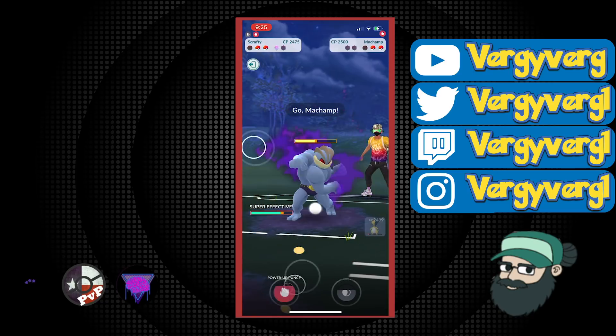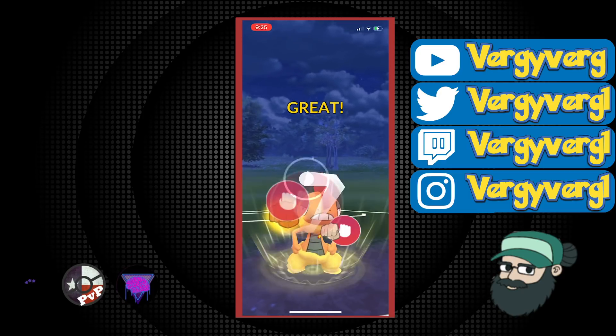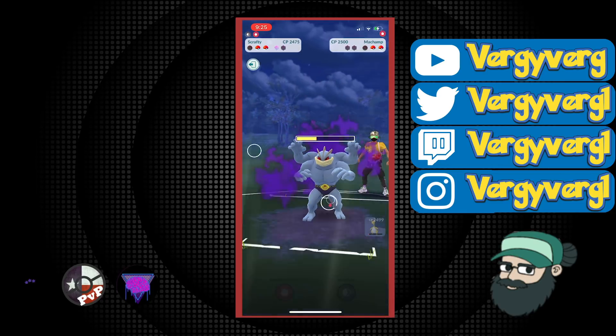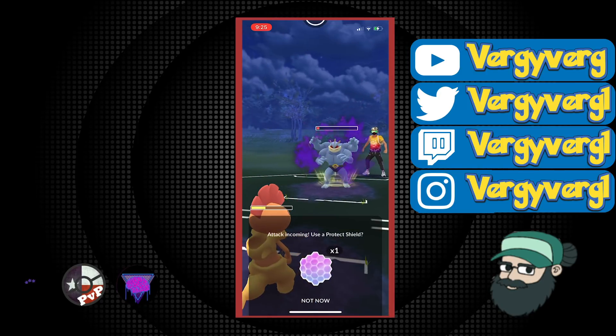They do bring back in Machamp. All you have to do is Power-Up Punch this down. With one shield you're fine. In Great League, Machamp is not a true counter to Scrafty as long as you have a shield — you're dealing out just as much damage as they're dealing out to you. As long as they don't get that Cross Chop in, which will obviously devastate you, it's not that bad a matchup.